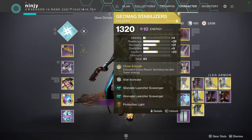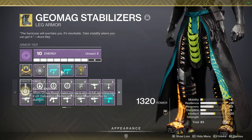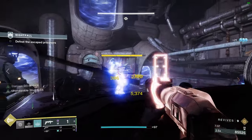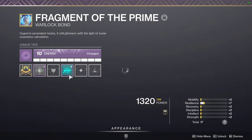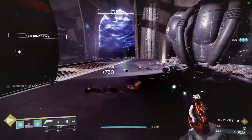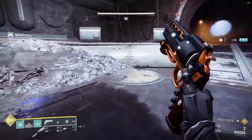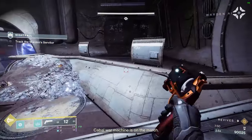Moving on to legs: Scavengers — double Grenade Launcher Scavengers. Since you're using two grenade launchers, use two scavengers. And then for your class item, obviously Breach and Clear this season. Again, this video is also for this season — Season of the Splicer — and next season we'll have new mods. That is all your mods.